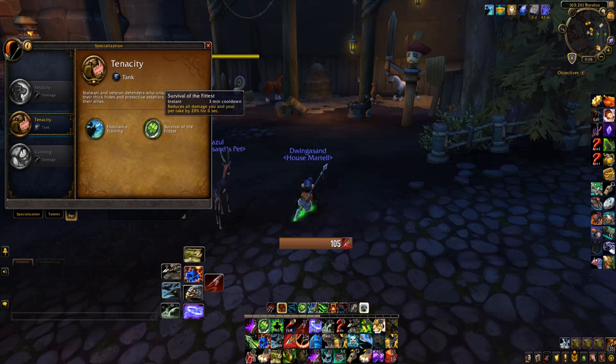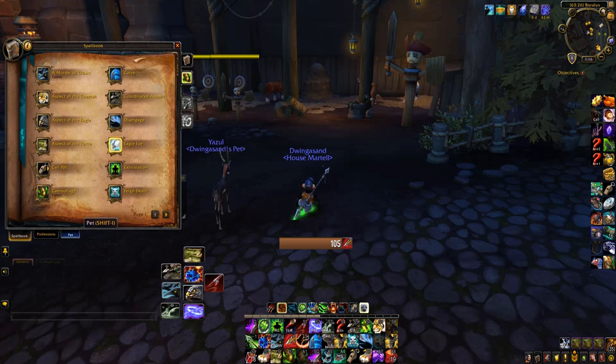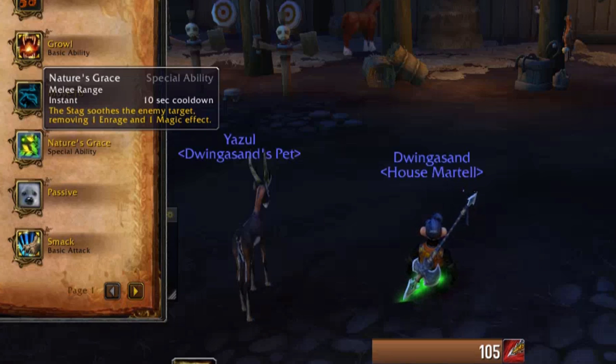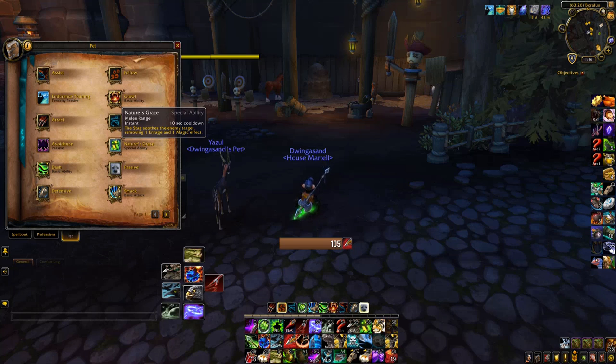The armor ability has a very long cooldown for what it does. I'm not sure why Blizzard put a three-minute cooldown on it — it's up for six seconds and only reduces our damage taken by 20%. A three-minute cooldown is ridiculous. The main reason I use stags is for this ability: Nature's Grace. Nature's Grace removes one enrage effect and one magic effect from your target.